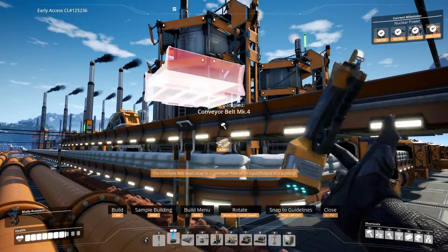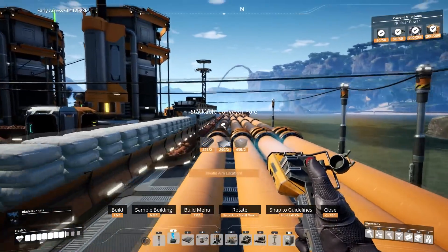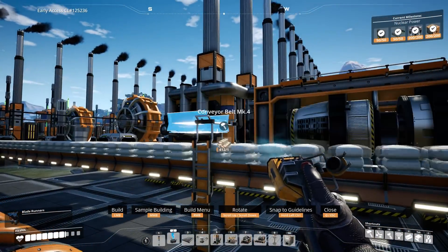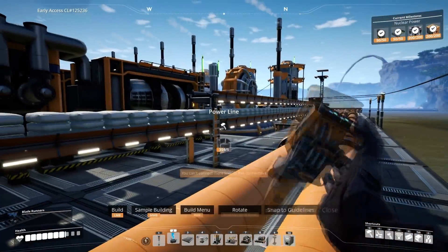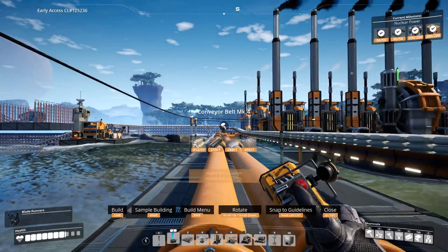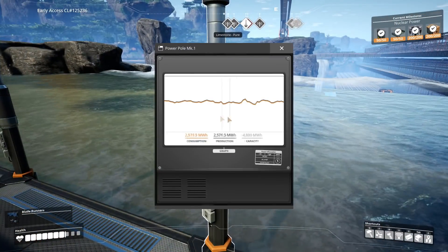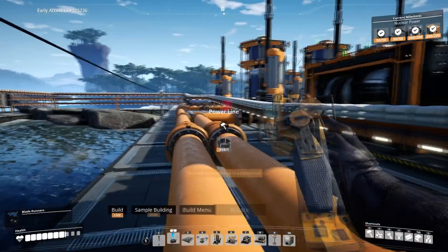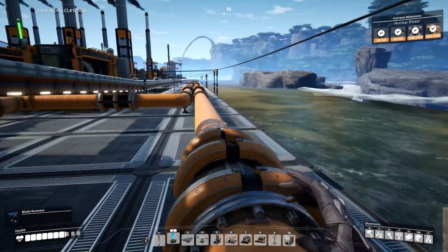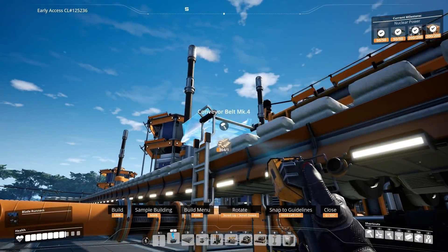With that we can start running this back to the base. Now that we have aluminum we can start doing some of the more higher and advanced production, because as you can see in the top right I have nuclear power unlocked. So we can start doing nuke stuff. I don't really need much more power right now — the majority of the base is in standby mode — but eventually we're gonna need more power and I'll have to deal with the nuclear byproducts, waste, and figure out where to put it.